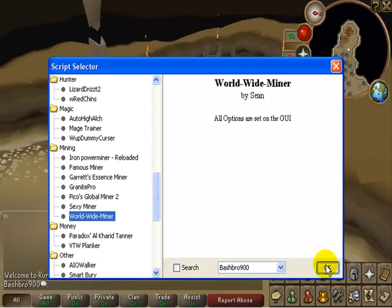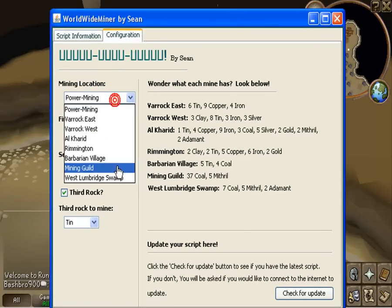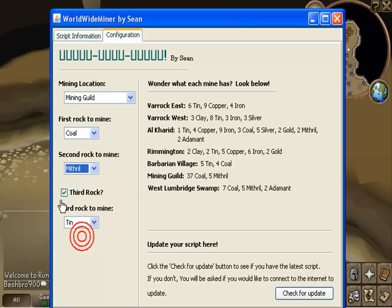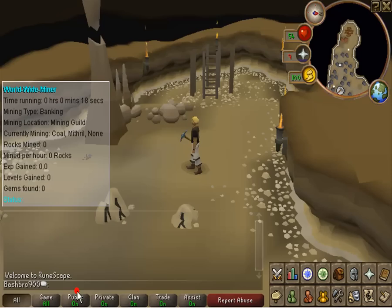So we're going to go in and start this off. I'm in the mining guild. Go to Coal, Mithril — I'm not going to use the third rock. Check for update — no update, we're good. We're going to start the script.